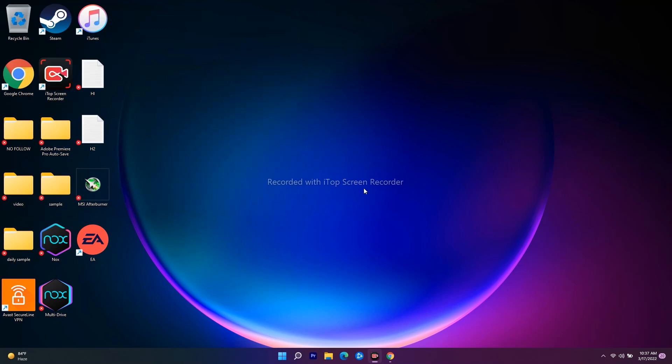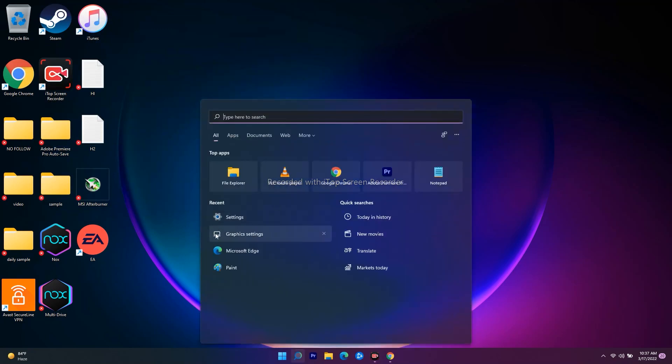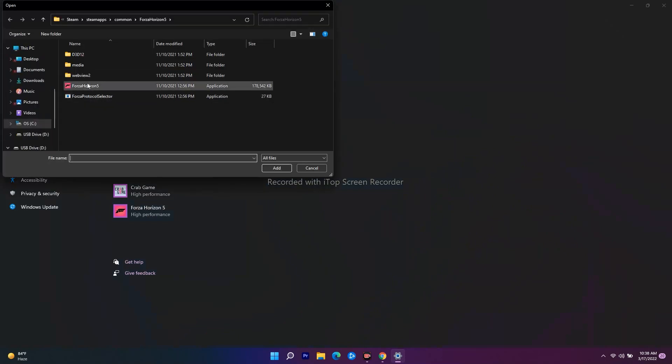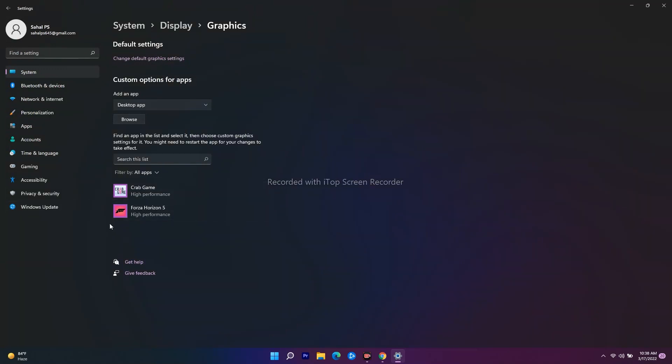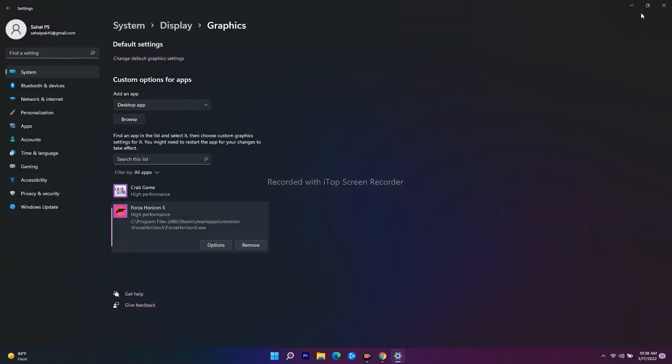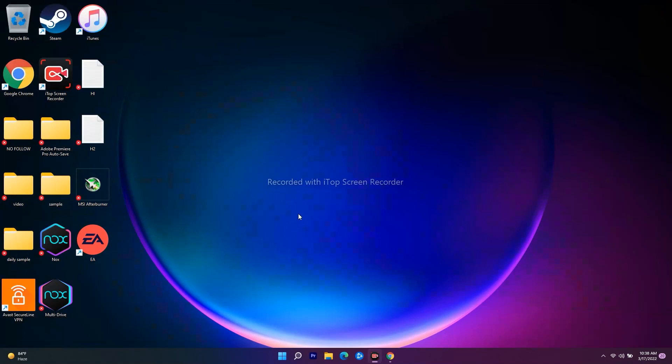Search for Graphics Settings. As you can see, I have already added two games — Crab Game and Forza Horizon 5. In the same way, go to Browse, which will take you to where the game is installed. Select the application .exe file for WWE 2K22. Once you add the game it will appear in the list. Click on WWE 2K22, and you will have options — change the setting to High Performance. If it's set to 'Let Windows Decide' or 'Power Saving,' change it to High Performance, then close this and try to play the game on Steam.